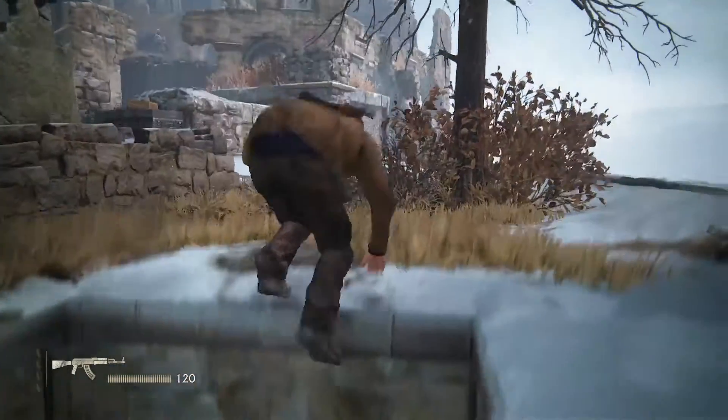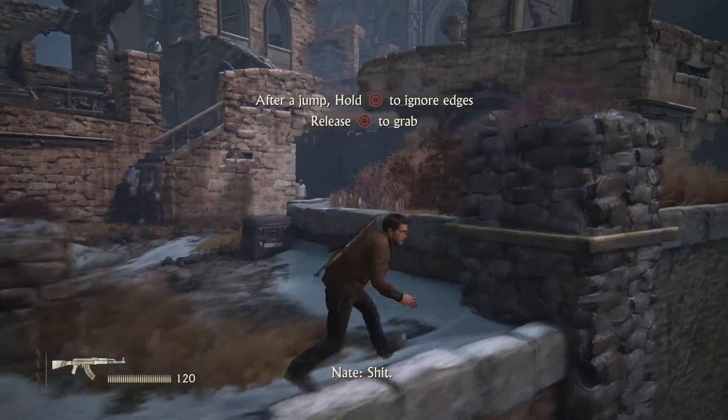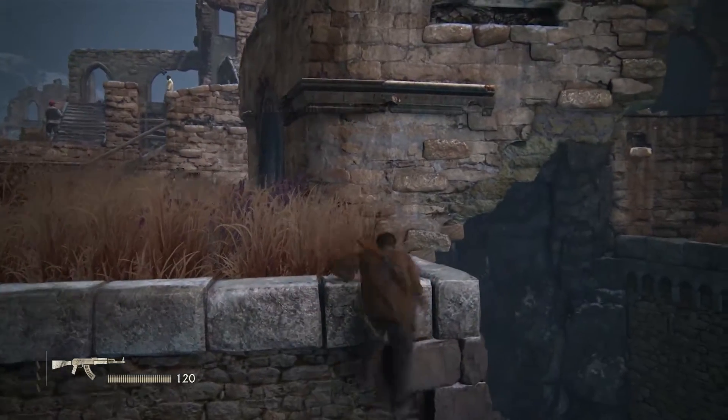What's up everyone, Darkblade here with a quick Uncharted 4 trophy guide. This is for the trophy 'Ghost in the Cemetery,' found in Chapter 8, The Grave of Henry Avery.